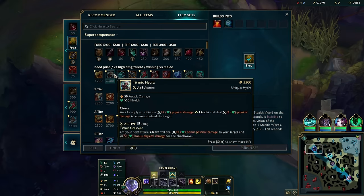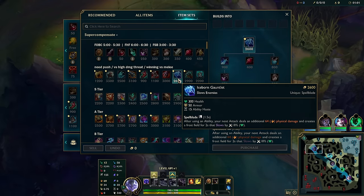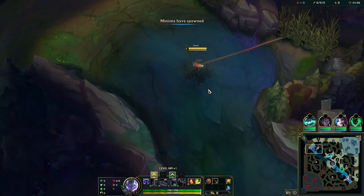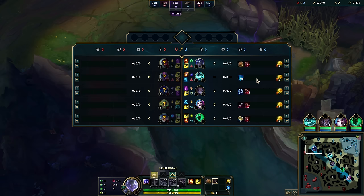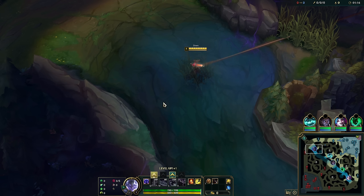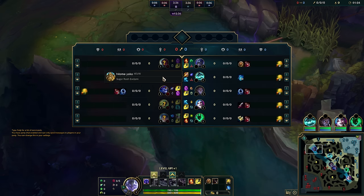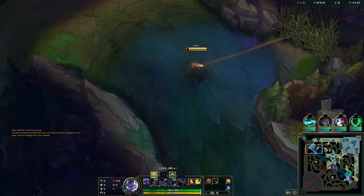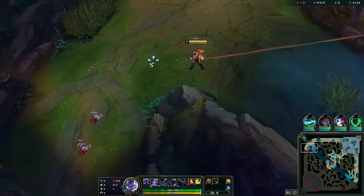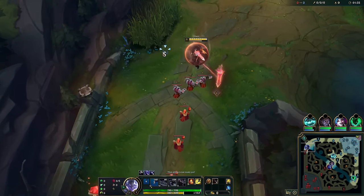We have the Yone matchup here in the top lane. I very much enjoy this matchup right now because previously, with Lethal Tempo, it was very difficult to kill Yone level 1, 2, or 3 — he got too much ability haste on his Q and basic attack speed from Lethal Tempo. But now, since Lethal Tempo is not as early-centric, it no longer warps the early game the way it used to.